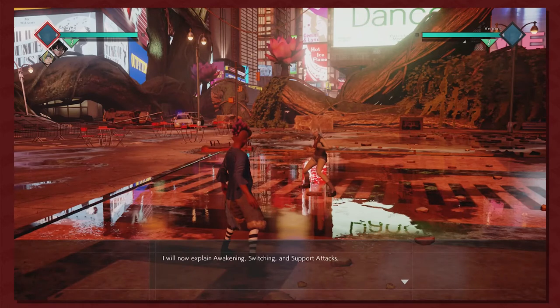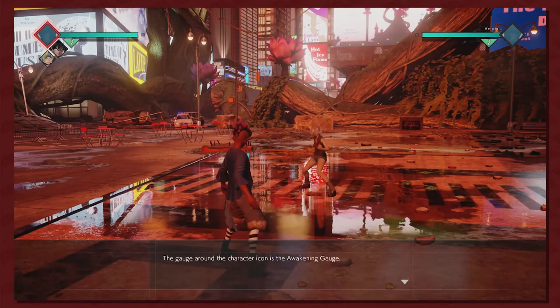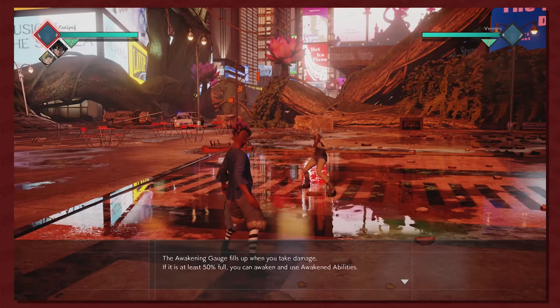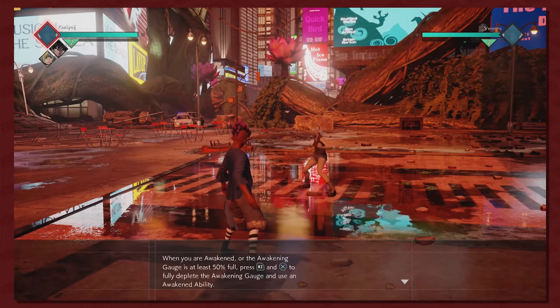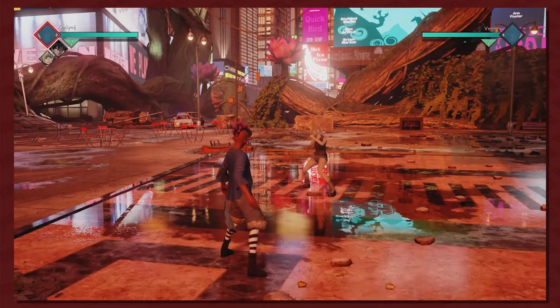I'll now explain awakening, switching, and support attacks. The gauge around the character icon is the awakening gauge. It fills up when you take damage. If it is at least 50% full you can awaken and use awaken abilities. When the gauge is at least 50% full, you can deplete it and use an awakening ability.